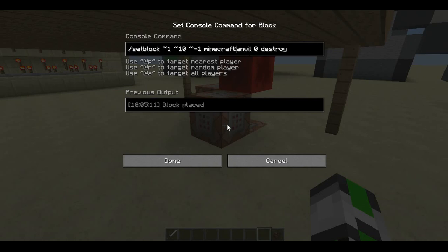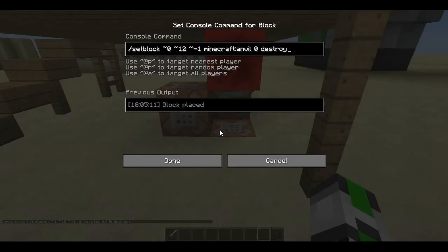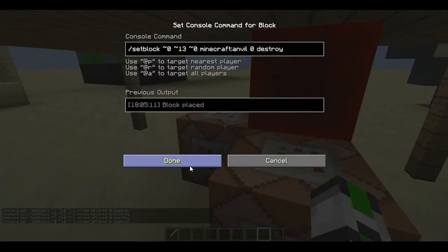With an anvil in it, just like this. The anvil falls down. I did it three times — you just have to watch out that you don't use it on the same spot. This one is the lowest, then this one, then this one.